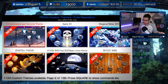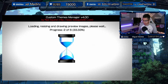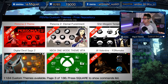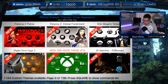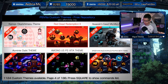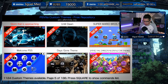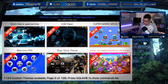Here is page two: we have Five Centimeters Per Second, Ascendancy One, Magical Mirai 2016, Zenitsu theme, Moon XMB featuring the DuckTales moon theme, and a Wood XMB. Third page has Persona 2, Persona 2 Eternal Punishment, Shin Megami Tensei, Xbox One Digital Devil Saga, Jill Valentine RE3 Remake, Kanojo Okorishimasu, Red Dead Redemption, Assassin's Creed Valhalla, Spider-Man Miles Morales, Among Us PS Vita, and a Kai theme. We have Storm is Approaching, Until Dawn, Super Mario Bros, Days Gone, Welcome PS5, Spiral, and the Dragon Reignited.